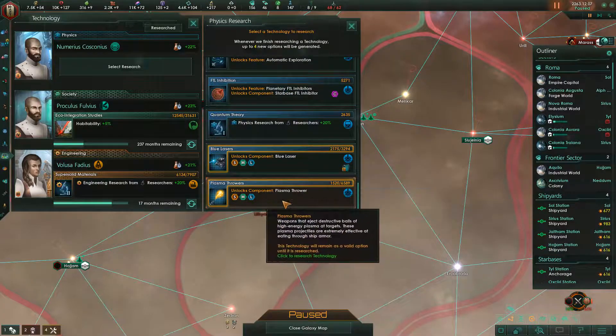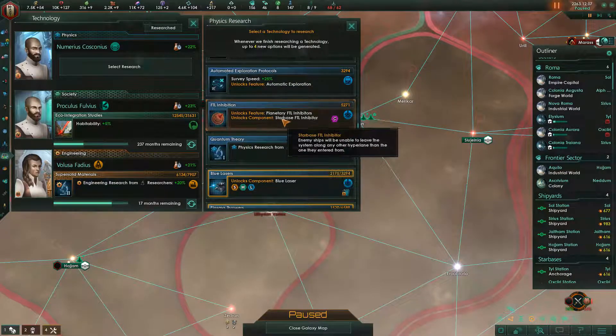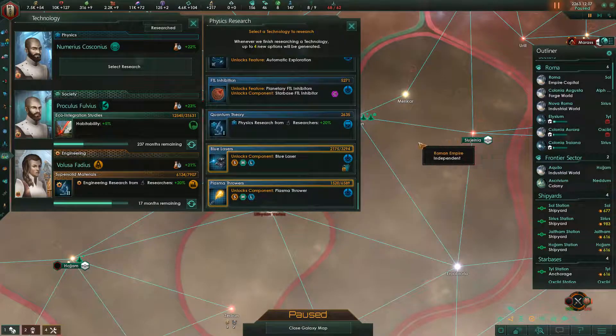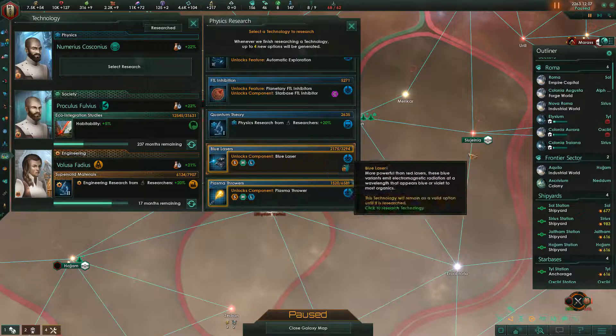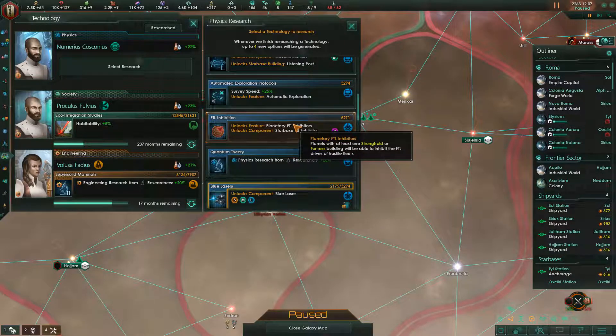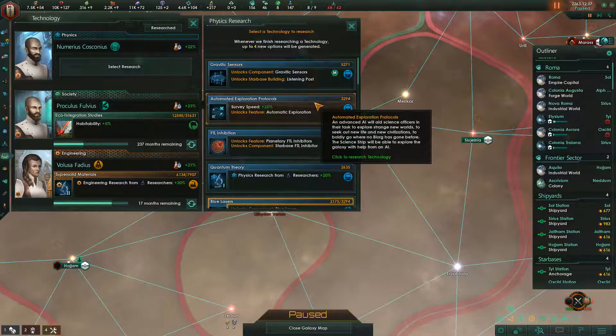I've been thinking about population growth quite a bit recently. Inhibitors are really nice — I'll go with inhibitors. I don't care about listening posts. I should have buffed up the primitive cultures option, but I forgot. I love primitive cultures — both invading them and watching them grow. They eventually turn into little mini empires, they're tiny, they're like pets — they're like your pet rock.